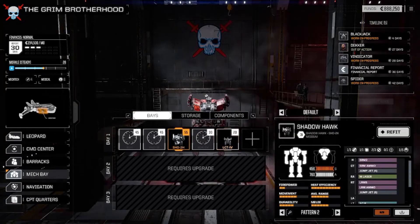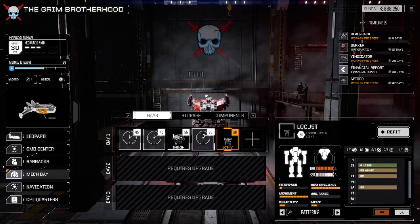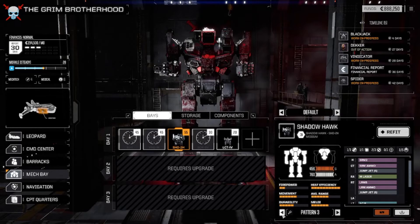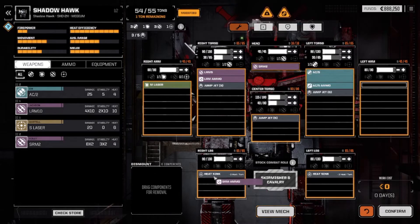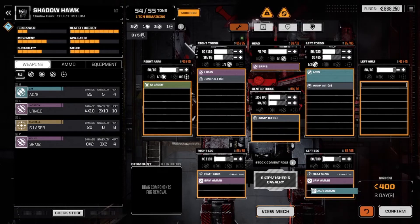And then you have a Locust — I'm not worried about the Locust right now. Did you want to change the paint jobs on the other ones? The paint is free, so you can always do it when the task is done. I always move the ammo down because they always put the ammo in the shoulders, and if you get critted and blow up, it's messed up. Move it to the leg.